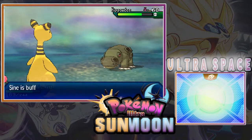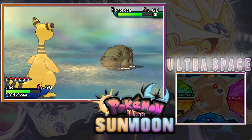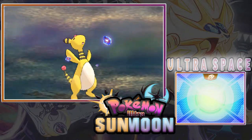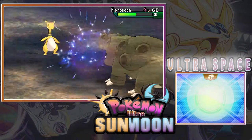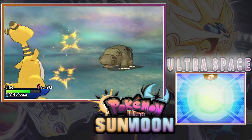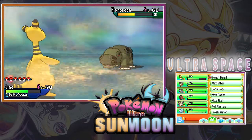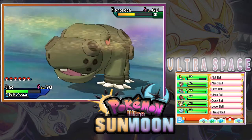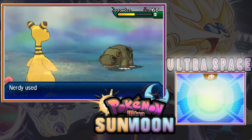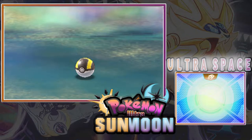We definitely need to be careful because it looks like this Hippowdon has the ability to do damage on itself. It knows Fissure! Oh my gosh, we need to catch this Hippowdon fast, fast, fast, fast. Come on, catch it, catch it, catch it!